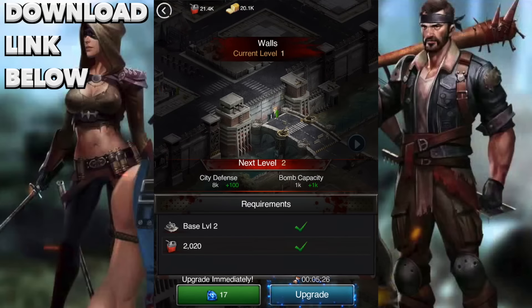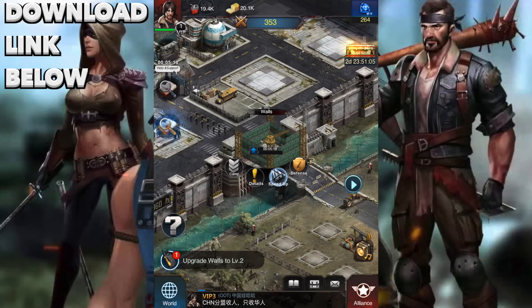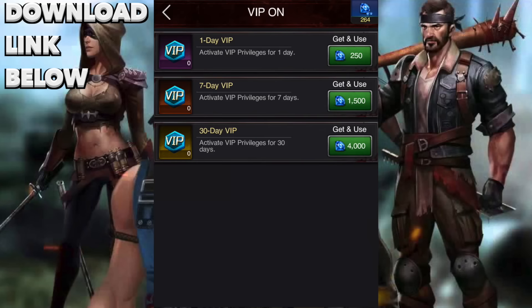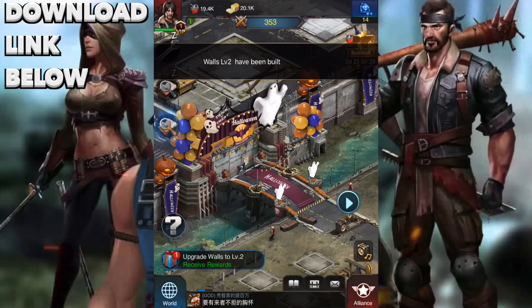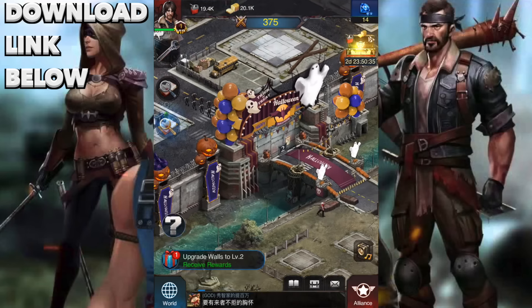Upgrading the walls gives more city defense and more bomb capacity. Since we can't get this for free, let's try out the VIP section. Click to activate — this is only 250, which we have enough of. For one day we'll get enough to build a bunch of free things. We also have some special Halloween custom walls with balloons, pumpkins, and pumpkins with weird hats — it looks pretty cool.